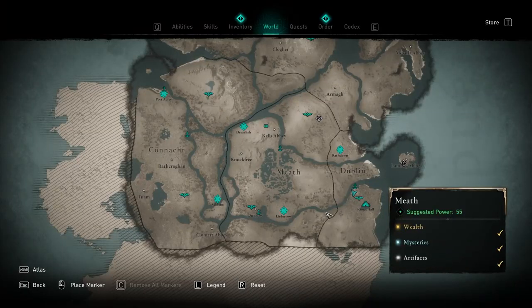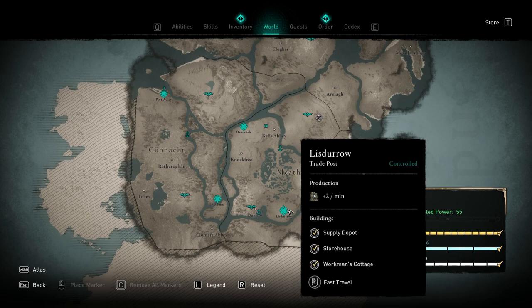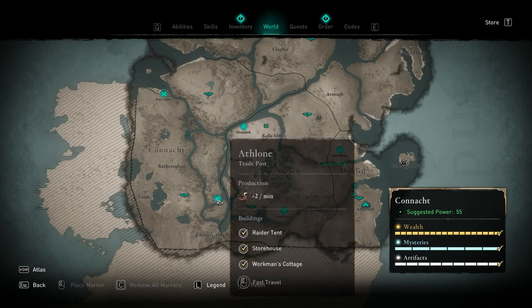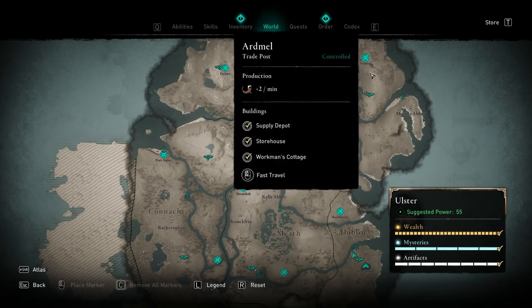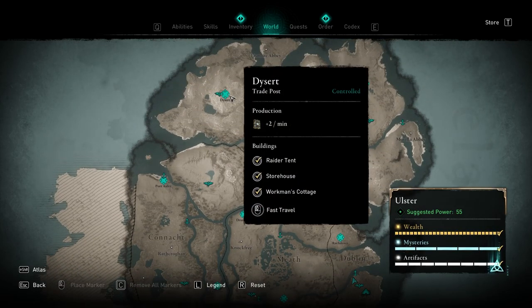The way you increase your cap is by going to these trade posts. You'll see these appear as icons on the map, and if I hover over this one here, it has a plus two texts generated per minute. This is generated directly into the chest right over here. If you go around the world and secure every single trade post you can find, there are seven trade posts in the world that you can unlock.